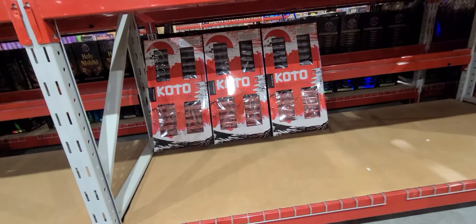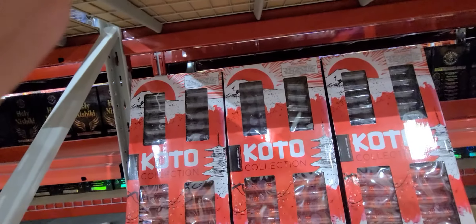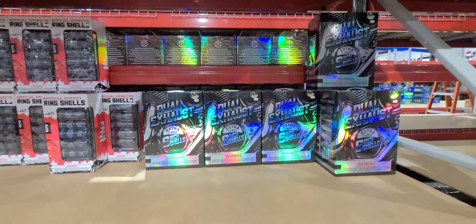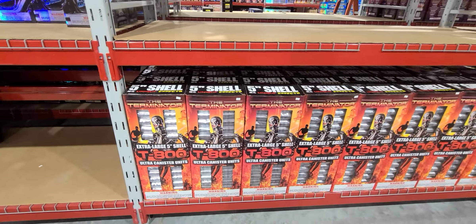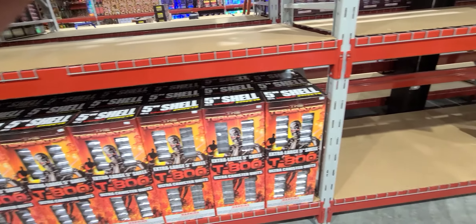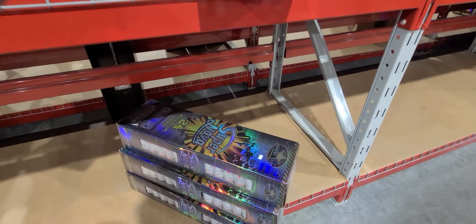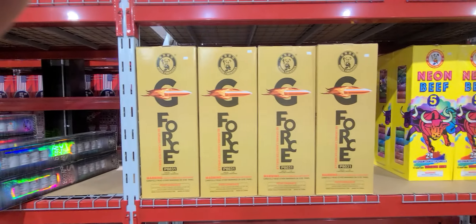Some more Kodos down here, that's the bigger set — $104.99. Dual Exhaust, $60. Terminator shells, $100. There's some stuff over here — Supernova shells by Bright Star, $60. Got G4 shells by Winda, $70 bucks.